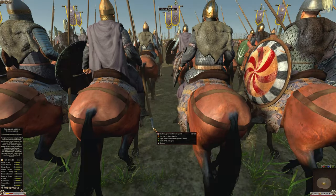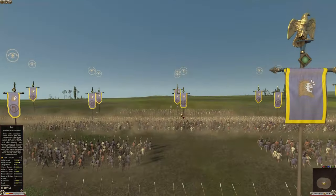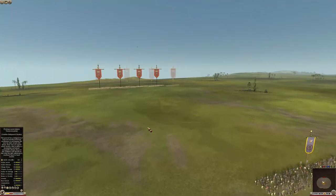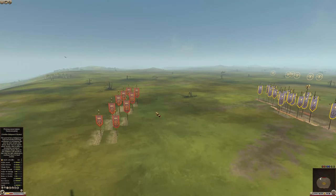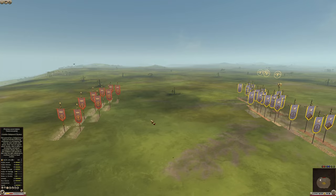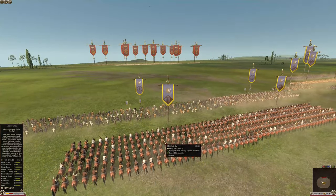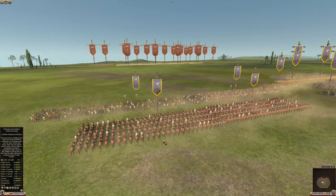Welcome everybody to a new multiplayer battle, and this is still DEI. We have two very similar factions here fighting against each other. Most importantly, this battle is a little different because I didn't fight it — this is between George and Geo. I watched it live, so I know what happened roughly. I was doing other stuff as well, but it was actually a very nice battle, and what I know is that it was extremely, extremely close.